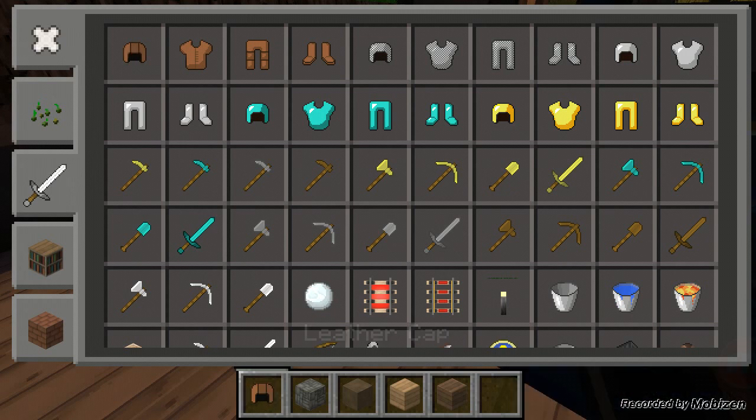Let me go through the different textures. This is leather — leather everything. This is chain. This is iron. And I'm not sure why they didn't just put gold right here, but this is diamond, and gold.